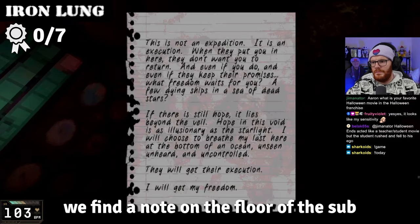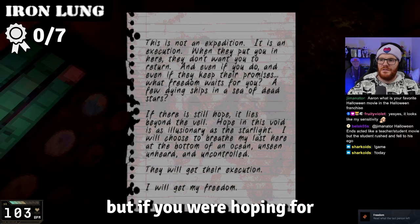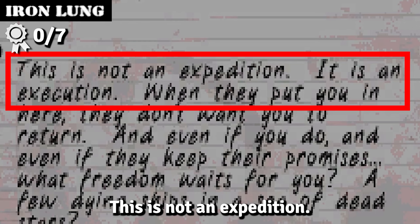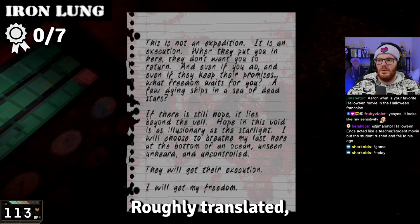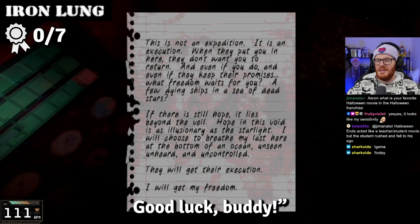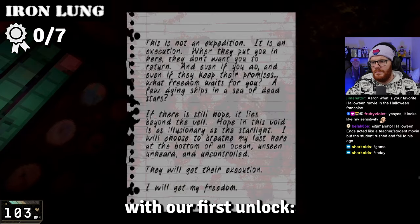Straight off the bat, we find a note on the floor of the sub. If you were hoping for light reading to pass the time, you're sorely mistaken — this note basically reads: you're fucked. Good luck, buddy! Finding this note kickstarts our achievement hunt with our first unlock: Freedom.